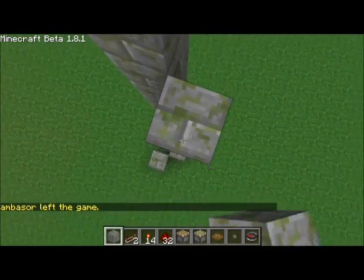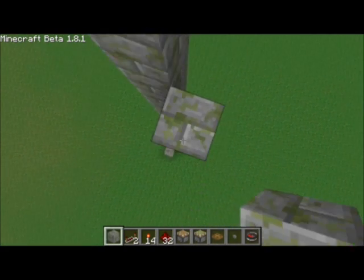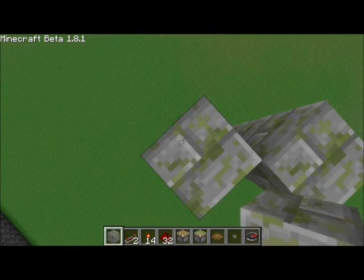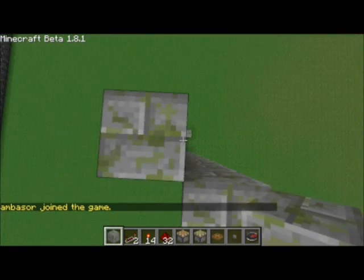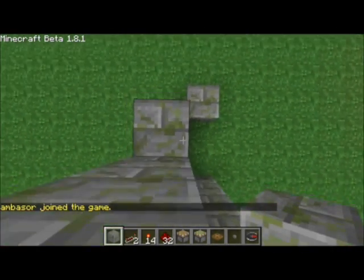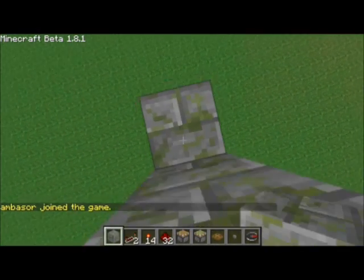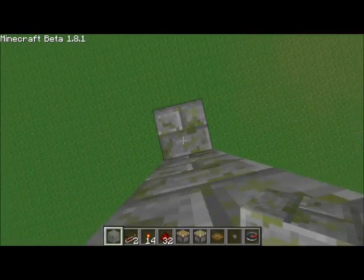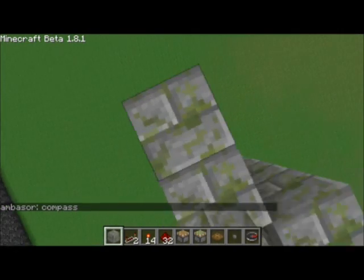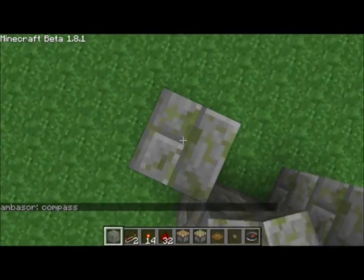You know what else you need? You need an unmovable block. So, you know, bedrock, obsidian, chests, pumpkins I think, furnace. I'm not sure about crafting tables if they're movable or not. You're gonna need four of those, so whatever looks best.